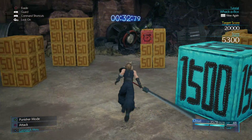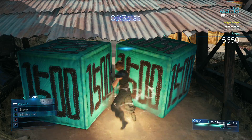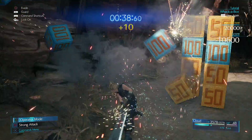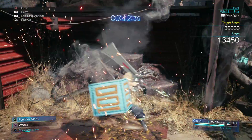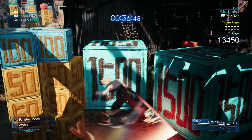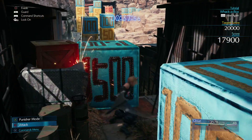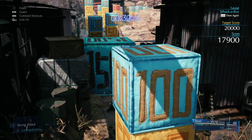As for the 1500-point boxes, many of these are really there to trick you and are only going to slow you down. What you want to focus on is where you have two together like this, or any that block your way. Get yourself positioned in between both of the two that are together, then unleash a single Infinity's End ability with your two filled ATB gauges and you should one-shot them with no problem. You can do that on single 1500 boxes as well, but because it takes time to build up your ATB gauge, you're better off saving it for doubles. So the priorities are the red timer boxes, then the 1500 crates where they're together or where they're simply blocking your path.